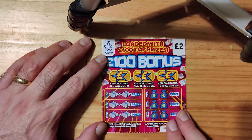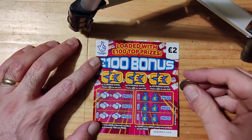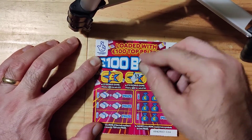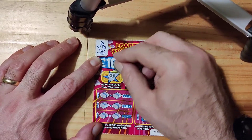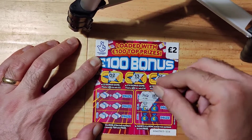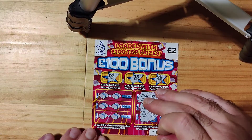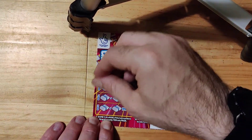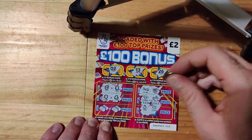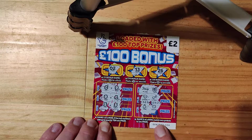We'll give this one a go. So we can get some money on this one. 26, 13, number 2. Not plain, a safe, a diamond, a key, a ring, and a house. 6 and 9, 9 and 4, 5 and 3 — so no win there guys.